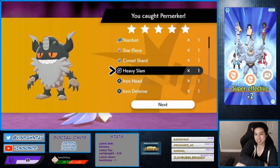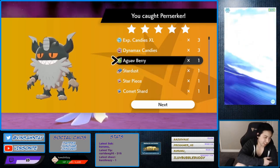So we got EXP Candies, we got some dust we could sell for money, and you get berries from this as well.